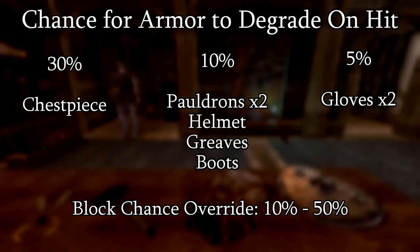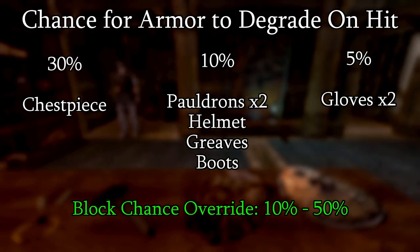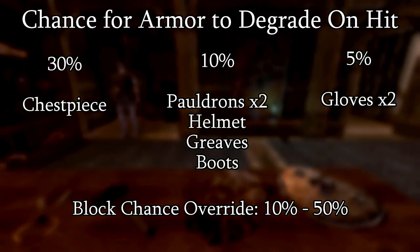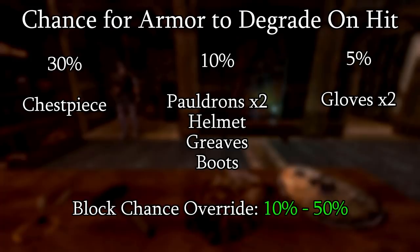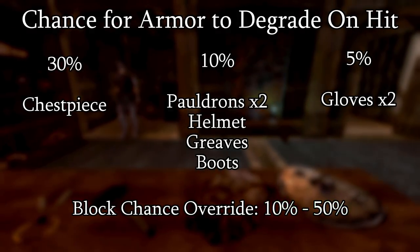First and foremost, your block chance is taken into account, and if you succeed at blocking, then your shield is always damaged. Keep in mind that when you have a shield equipped, your block chance is at a minimum of 10% and a maximum of 50%. If you want more details on block chance, we go in depth on it in my shields and armor video. Anyway, if we fail to block, then one of the other armor slots is damaged.